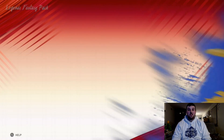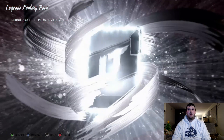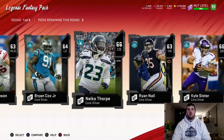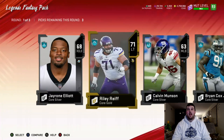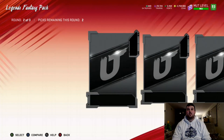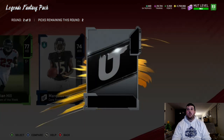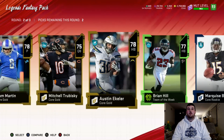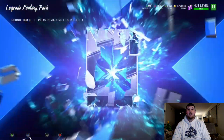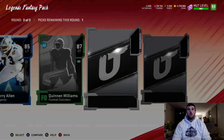We're going to open some of these Legends Fantasy packs and see if we can pull something great. I really want to get one of these LTDs — I really want that Chris McAllister. We'll cop some of the higher silvers. In the middle round we get all golds — sometimes I feel like with coins I get a big X. We get 85 Larry Allen, Football Outsider 87 Quinn and Williams, 86 Too Tall Jones, and 84 Shannon Sharp.